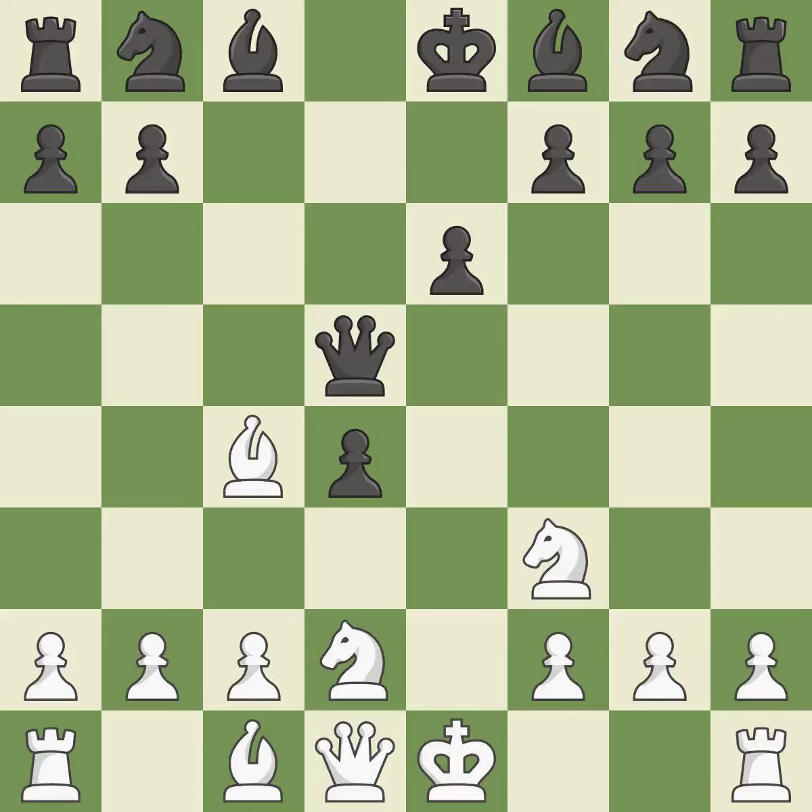The d4 pawn is struck by c5, kicking off center play. exd5 opens up the center after black recaptures the d5 pawn, and white plans to develop with Ngf3 and Bd3 or Bb5+.